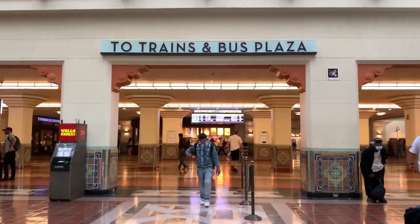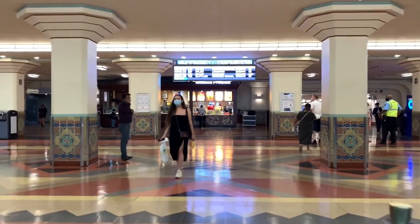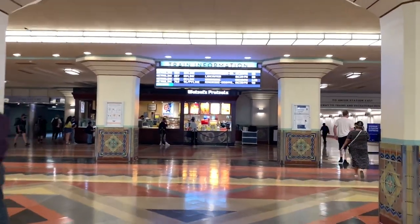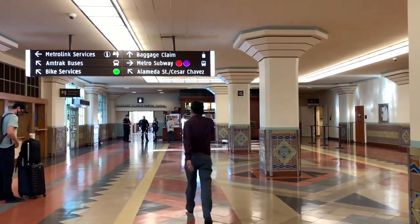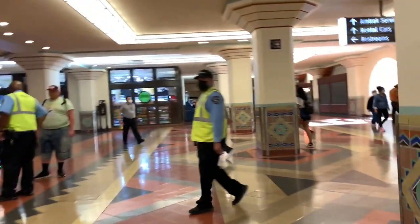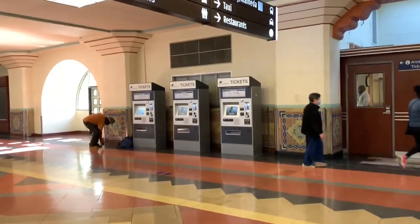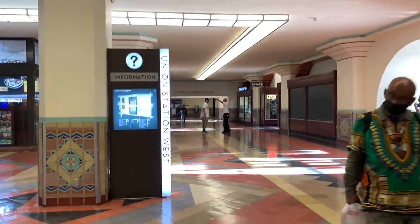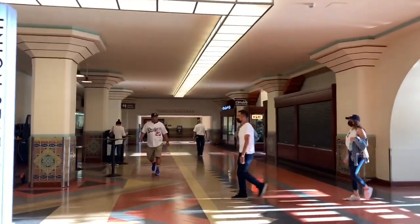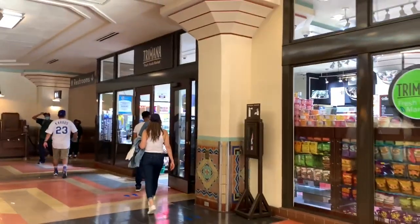Union Station has been featured in GTA San Andreas, which only has the exterior. If you play LA Noire, you can fully explore Union Station in video game form. Here's the train information — pretty cool. And here is where you buy your tickets for Metrolink. In the ticketing area, you have this convenience store right here.